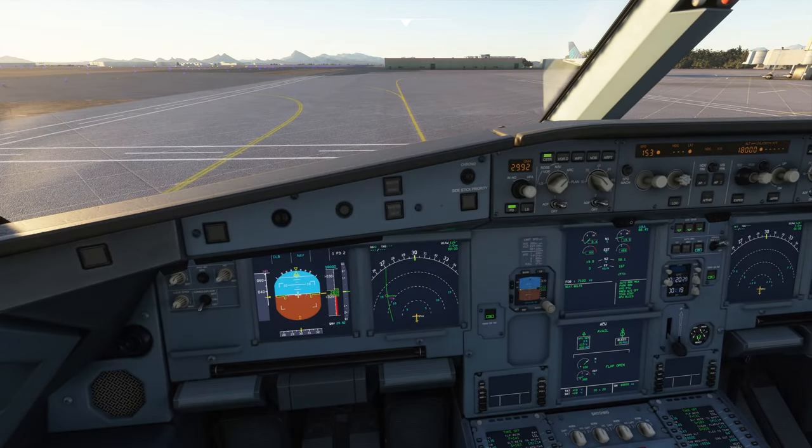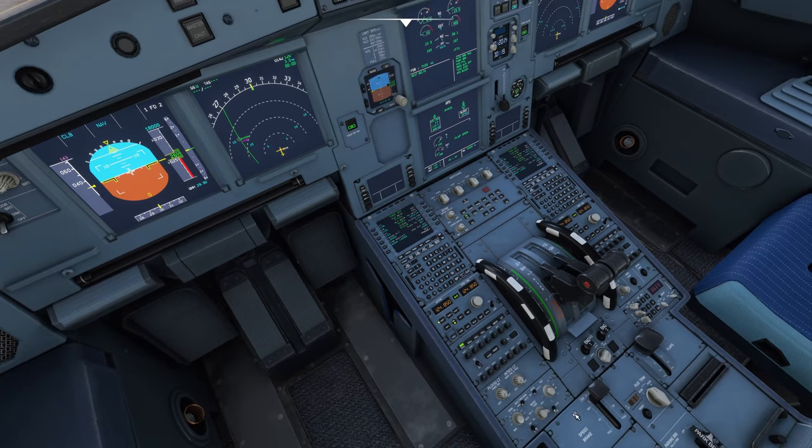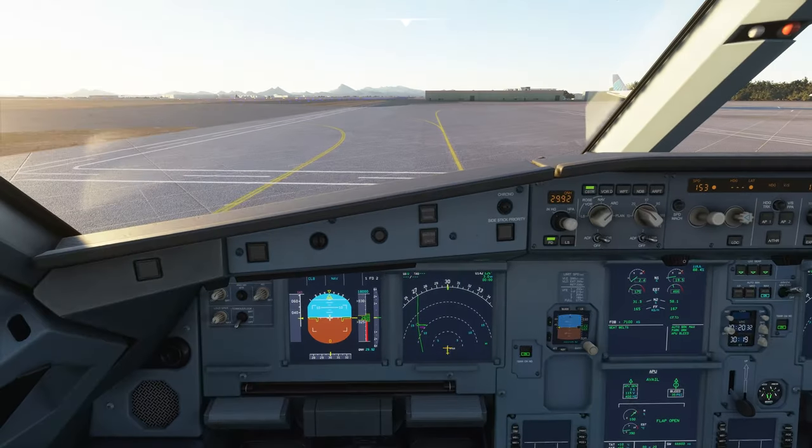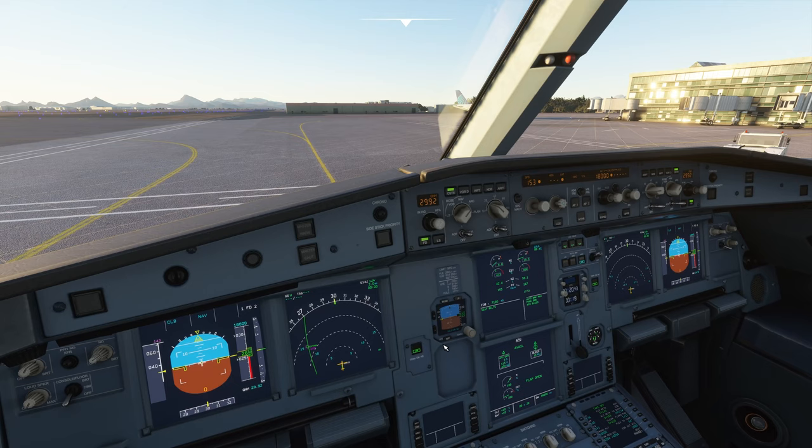All the pins are removed and nose wheel steering is engaged. Let's go ahead and turn on the weather radar, predictive wind shear, and get the TCAS going. Flight directors are set. Autopilot is set. Auto-thrust — we won't enable until we get down there. I didn't start the chronometers for the engine start — shame on me.